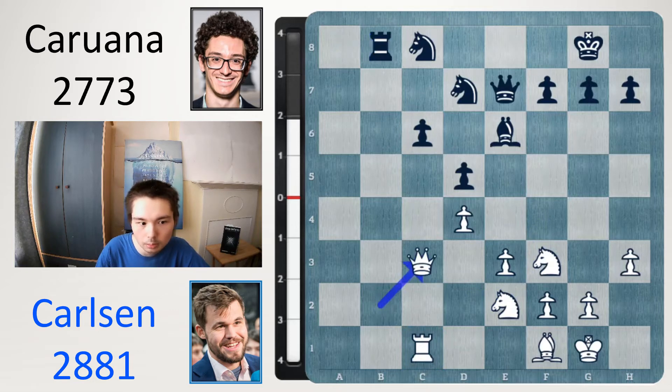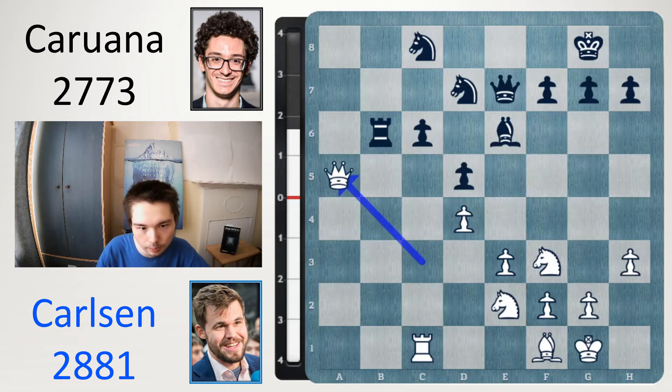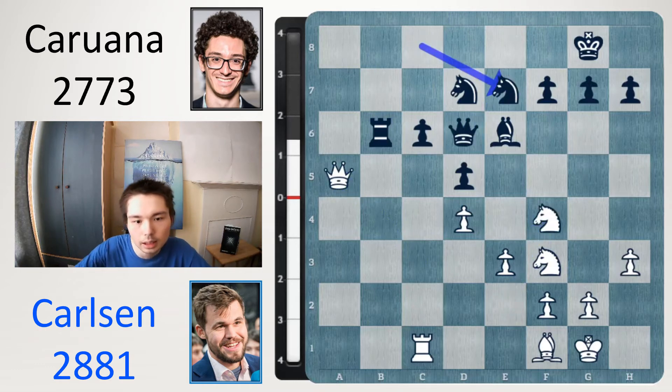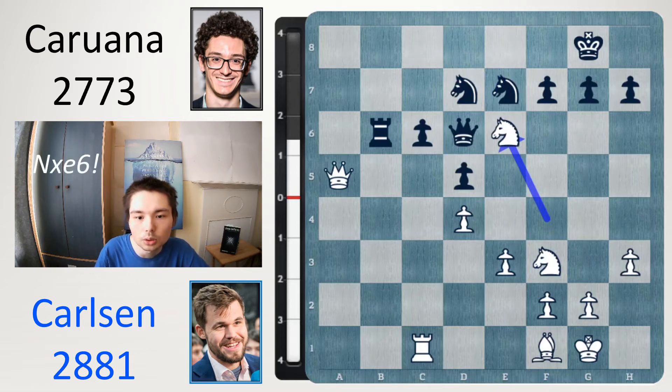Rook b8. Let's put the queen here, still attacking c6. Rook b6 defense. Queen a5. Queen d6. Knight f4. Knight e7. And now a surprising move based on a tactic.